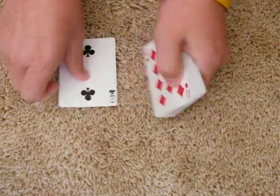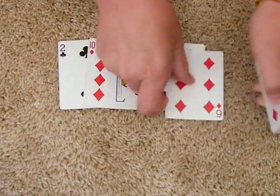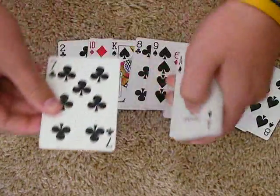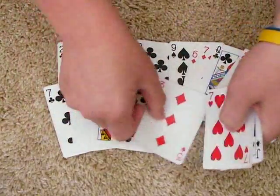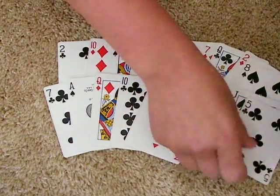I have 1, 2, 3, 4, 5, 6, 7, 8, 9, 10 cards over there, and I have 1, 2, 3, 4, 5, 6, 7, 8, 9, 10 cards over here.